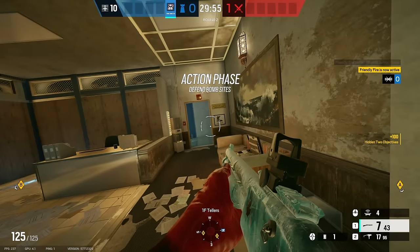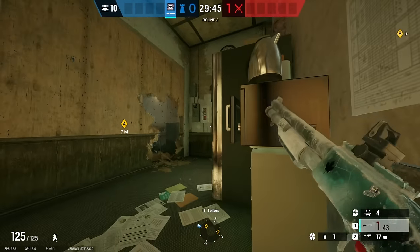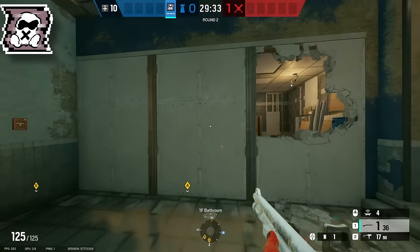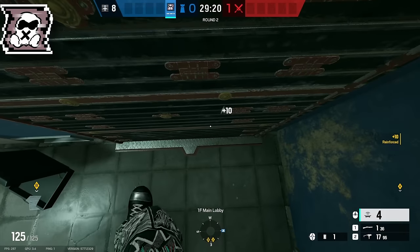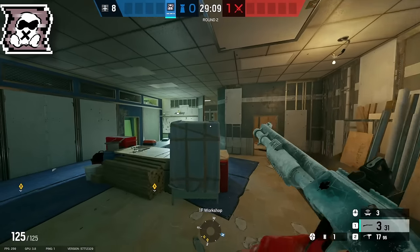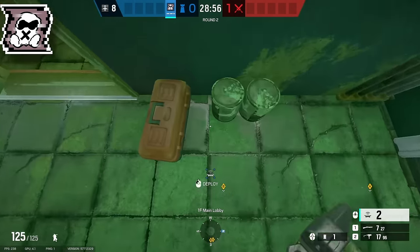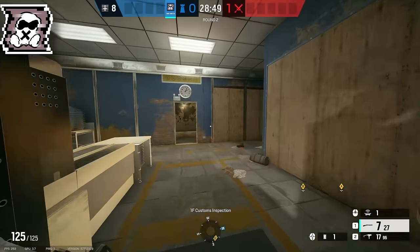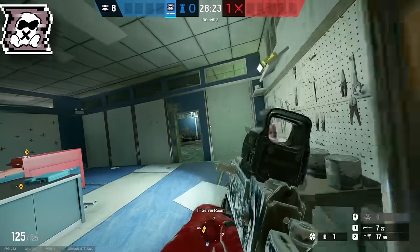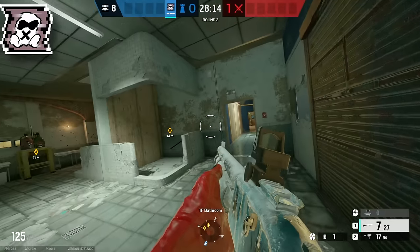For the second best bomb site on Border, Bathroom Tellers, the setup is a bit different. Your first operator is Mute. Make a rotate between the two bomb sites, then make a rotate into Vince. Reinforce the walls there and jam the Vince wall with Mute. Your mute jammers can go on Vince side to stop attackers from droning your defenders — one jam there, one on the Harry Potter door, and the last one somewhere in customs like the tension door. This is a very extended hold on Bathroom — you'll want to play in workshop, server, and customs, holding as much of the first floor as you can since the attackers will get vert play pretty easily.